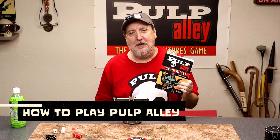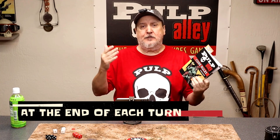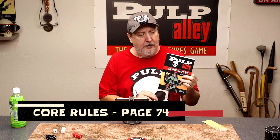Hey everybody, this is Dave here at Pulp Alley. Today we're talking about how to play the Pulp Alley tabletop adventure game. Specifically, we're going to be taking a look at the end of turn sequence. At the end of each turn, after all of the characters in play have activated, you proceed to the end of turn sequence. Let's take a look at it here — it's on page 74 in the second edition Pulp Alley core rule book.